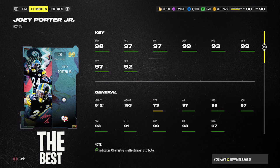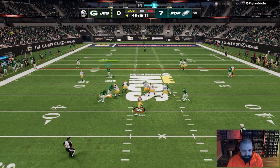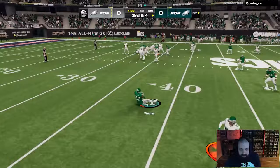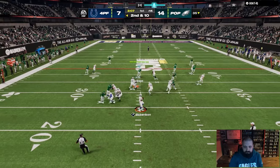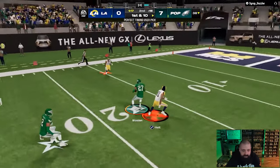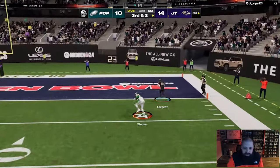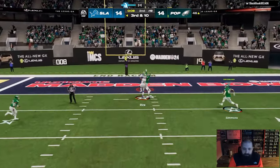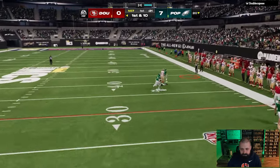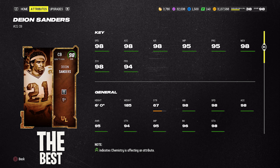If you run a zone scheme, you should be using Tarik Woolen — this is the redux card. If you reach level 36 in the Season 5 field pass and have all four Season 5 set tokens, you can redeem them for this card. It's included in a 97 overall fantasy pack, and if you go out and buy it, it's about 870k — so getting it free is huge. 6'4", 98 speed, 98 man, 98 zone, 97 press. He's better suited for zone because he gives you Deep In Zone KO and Deep Out Zone KO together for one AP, plus Pick Artist for zero AP.